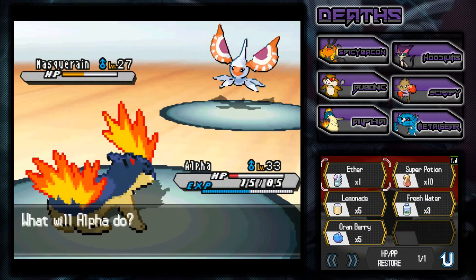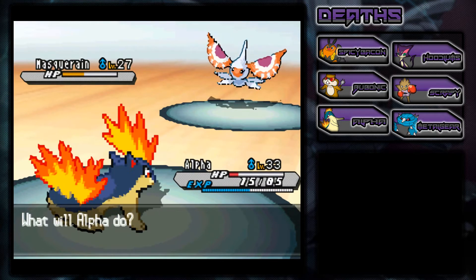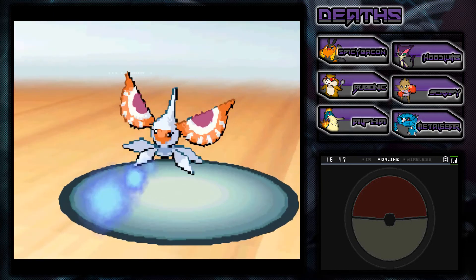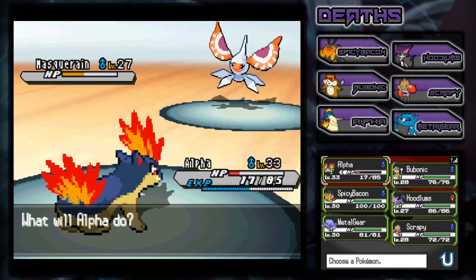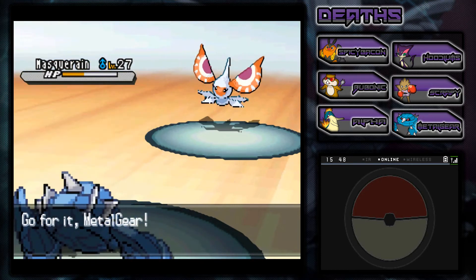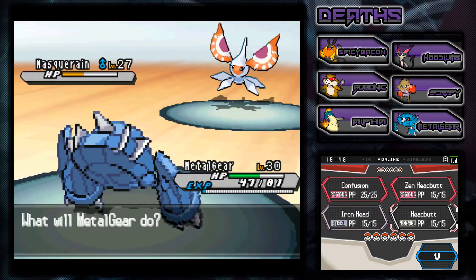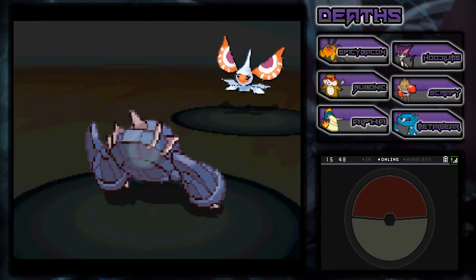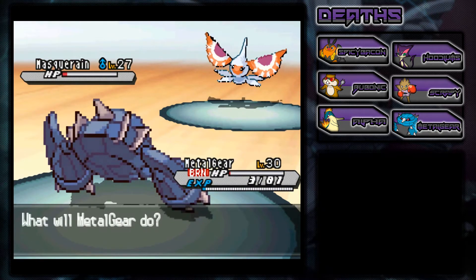As you can see, that Masquerain is a huge wall. We're going to have to use a Lemonade on Alpha, because we really can't risk it - we're almost dead. It went for Scald - that's going to do tons of damage. I've got myself in a tight spot. We're going to switch out to Metal Gear. It's going to use Scald again - of course, this guy's a spammer. We're going to go for a Zen Headbutt. It just used Scald again. We survived but we're burned - that's going to be bad. Oh my god, we almost died. Now it's really time to switch.